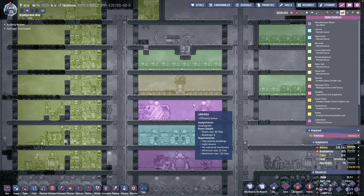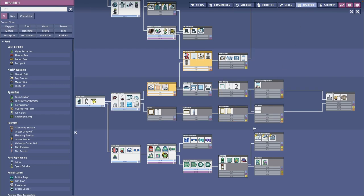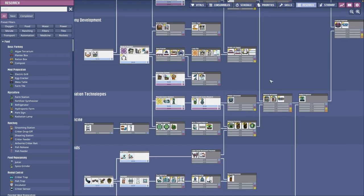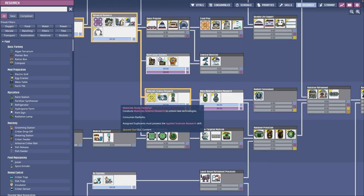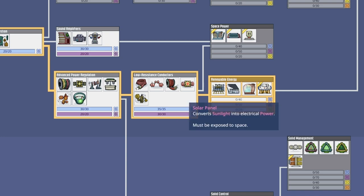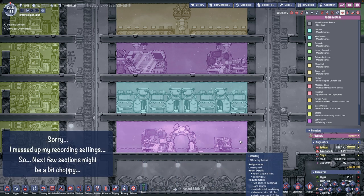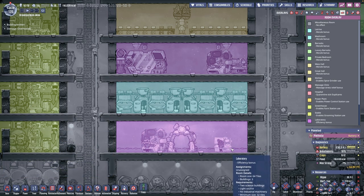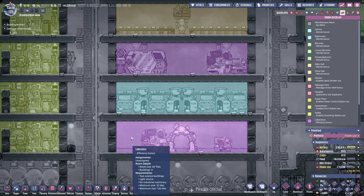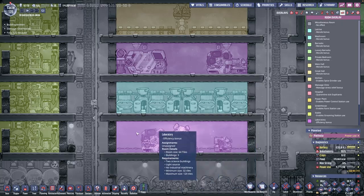Now we got a new room type — it's Laboratory. And while you were gone, I did something secret behind your back. I have researched into material science research, so now we can start research into renewable energy and get our steam turbine. I'm planning to tear these two research stations down and use this room as our dedicated laboratory — we can finally put something more enjoyable in this room.